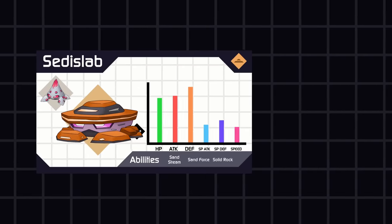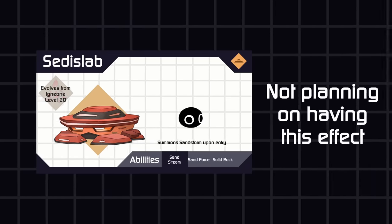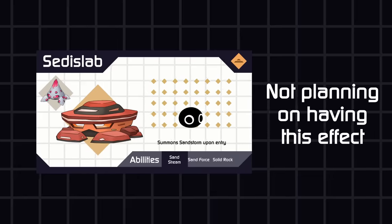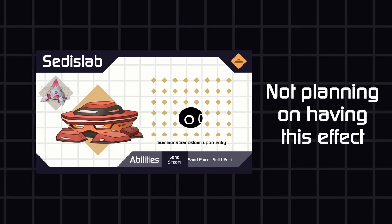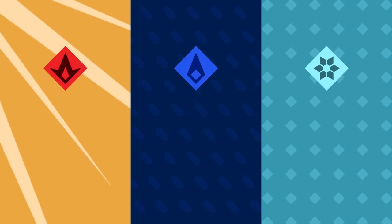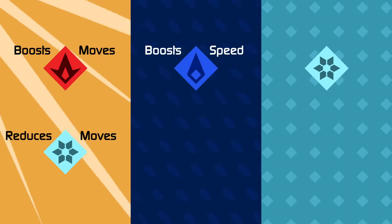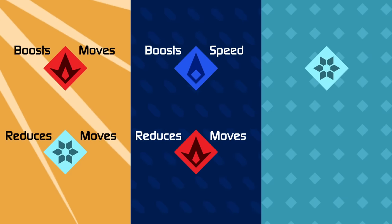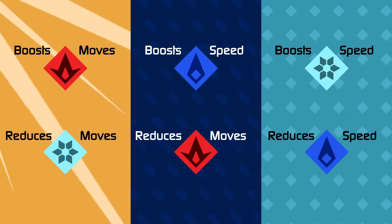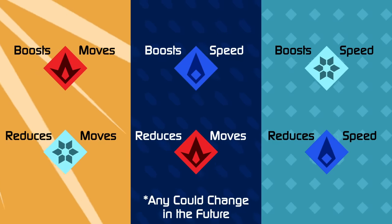I'm thinking of only having sunny, rainy, and snowy weather conditions, and they all deal with my pyro, hydro, and cryo types. Sunny boosts pyro moves and reduces cryo moves. Rainy boosts hydro speed while reducing pyro moves. And snowy boosts cryo speed and reduces hydro speed. None of this is set in stone, and I'm gonna need to playtest it with my type chart one day, but that's not the main thing I wanted to share.